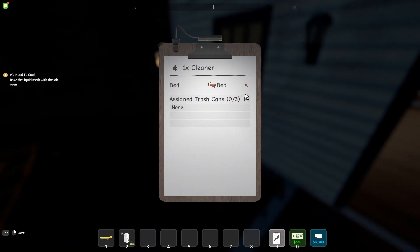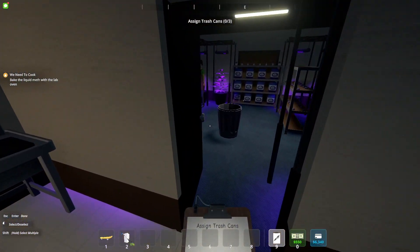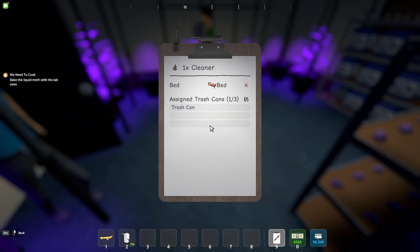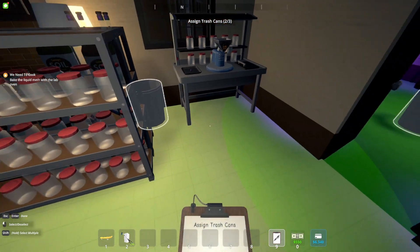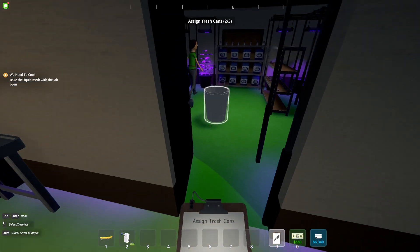Go back over here and click the little pencil. Now if you hover over each can it'll show you the green perimeter that that can is going to cover. Click the first one and then the second one. Now with the clipboard out it shows us that green perimeter.